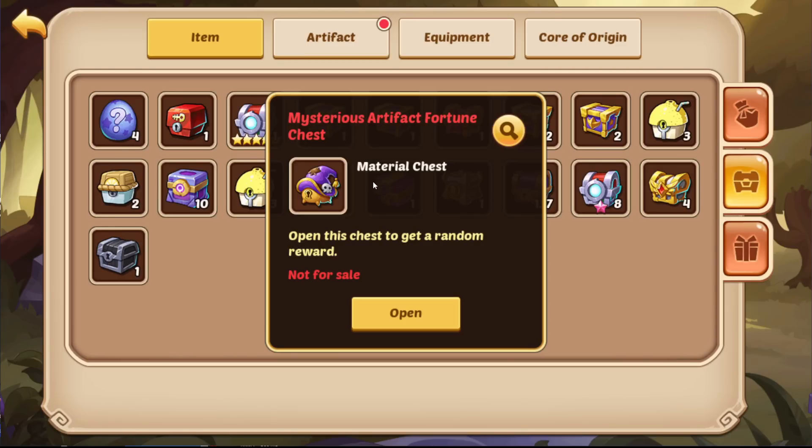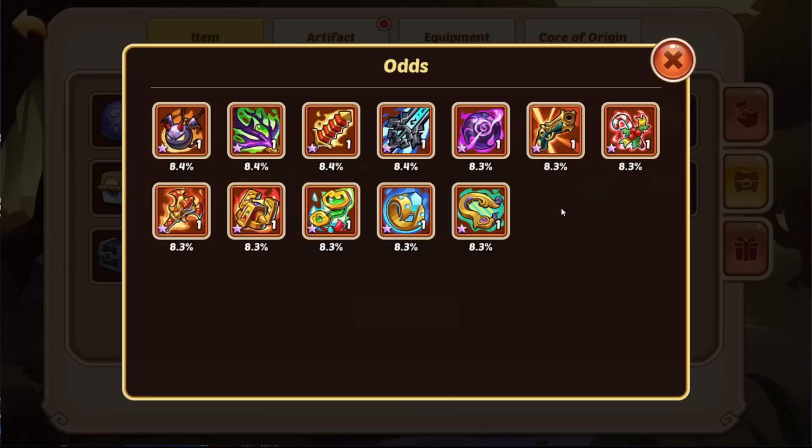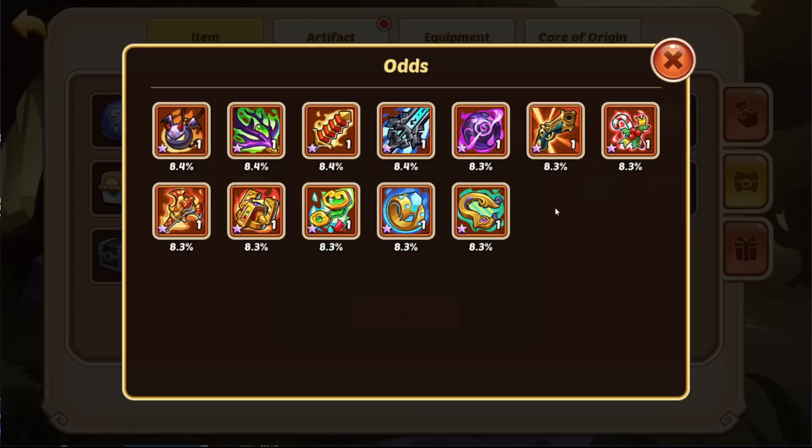This chest used to have some orange exclusive artifacts and some pay-to-win artifacts, and you had a slight chance to get one of those — often you'd just get an orange exclusive. They actually changed that when they reworked the growth plan, and now it's just pay-to-win artifacts. Even melodic strings is in there, and no gilded purple fan yet, maybe in the future. Each artifact sits at 8.3% to 8.4% per pull.